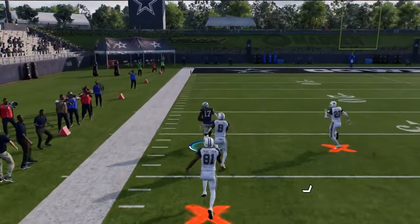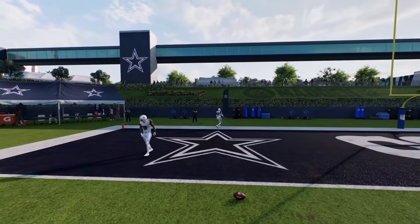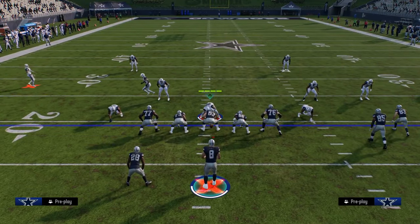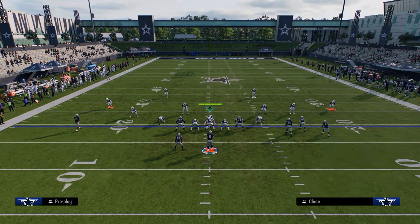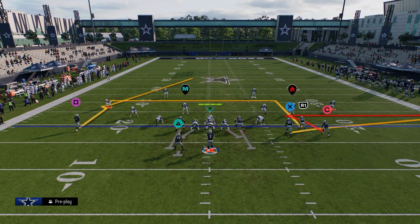When he crosses the field there's kind of a rub that occurs, and this is going to be a touchdown against shade down cover two man. It just makes it hard to consistently get away with playing man coverage. So we kind of funnel them back into cover four. If we want to manipulate cover four, you want to attack the intermediate area of the field because most of the time they're going to be shading underneath.